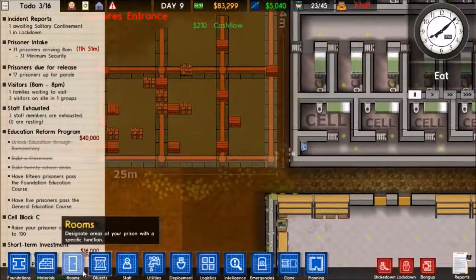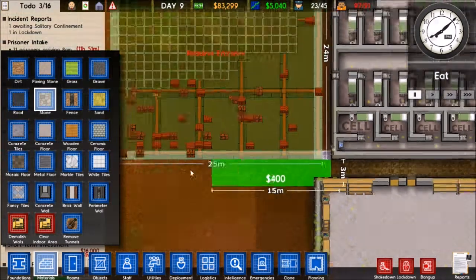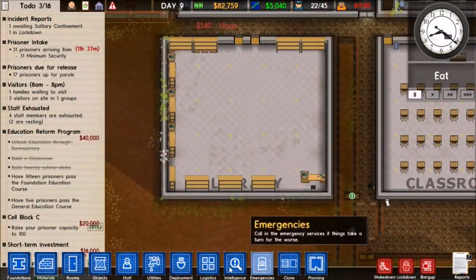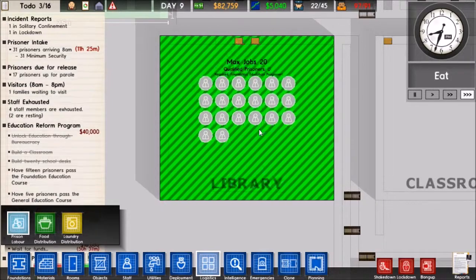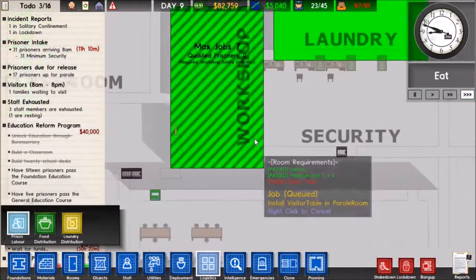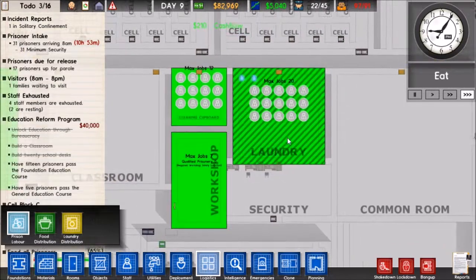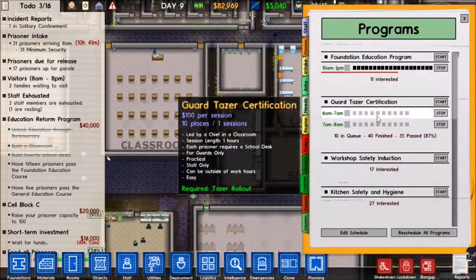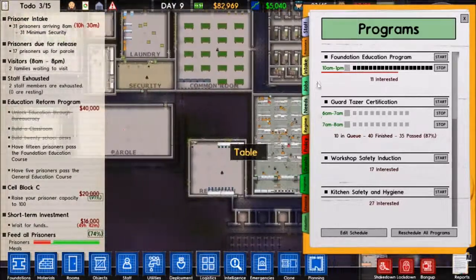It looks like they're going ahead and building up the library. I don't know if we need to hire a librarian or if we have to assign someone. Required foundation education. Let's assign as many prisoners as we can - and laundry, let's get as many prisoners as we can. We want our prisoners working their butts off. Eleven interested. They're doing good in the foundation program over there.